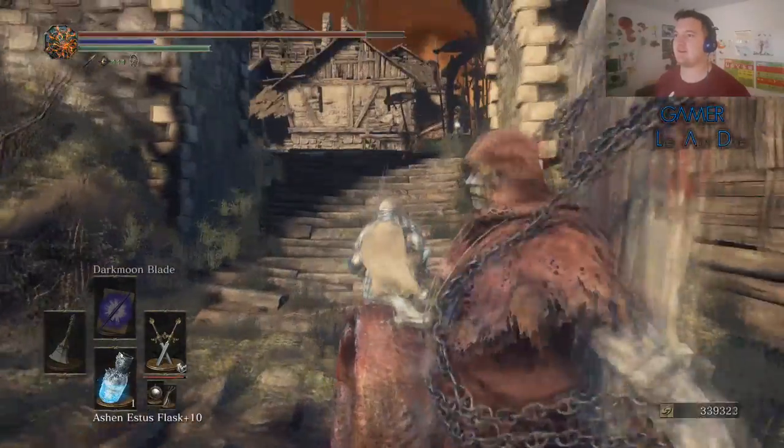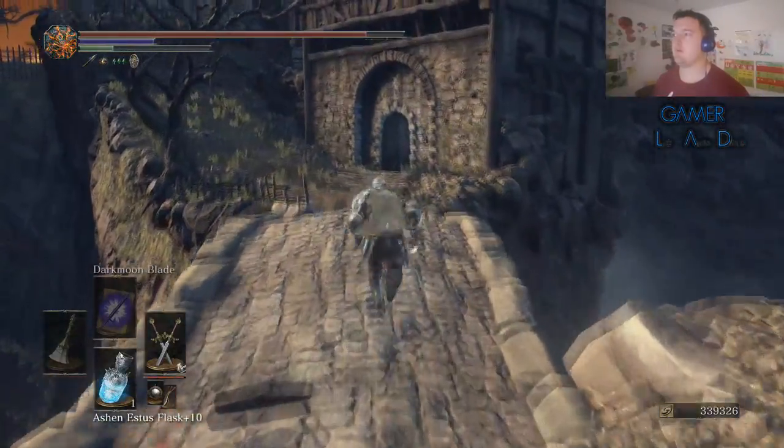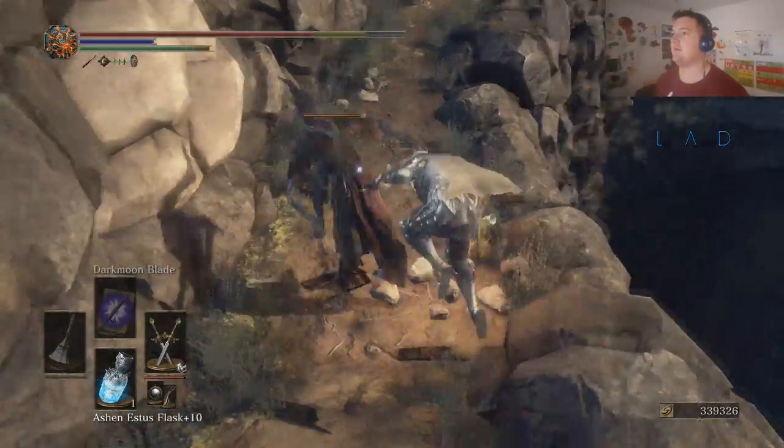There are other enemies that are going to fire arrows at me, but forget them for now. We just want to run across this bridge. And if you look down, you'll notice there's a pathway — jump down onto that.